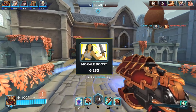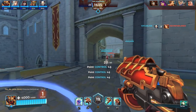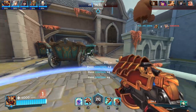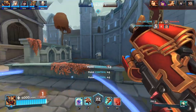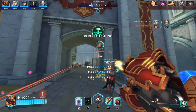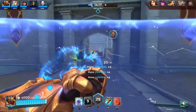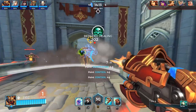Next is Morale Boost — it increases your ultimate charge rate by 10%, 20%, and 30% per tier. At tier three, instead of needing to charge to 100%, you'll only need 70%. This is very good for champions like Imani, whose dragon ultimate can demolish the enemy team on the midpoint and is very overpowered. I recommend running this as a second or third perk pick.